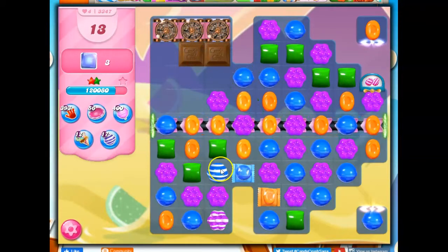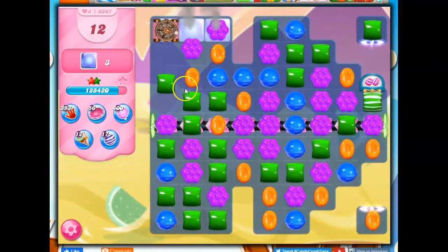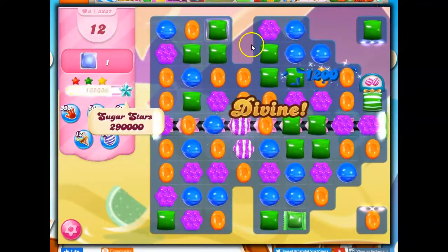Alright — I'm going to take this stripe wrapped because it can hit this one too. We've got both of those gone, and now we're hitting this by cascading. So that's kind of fun.